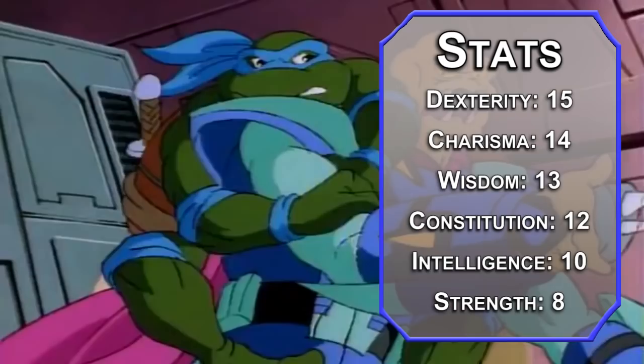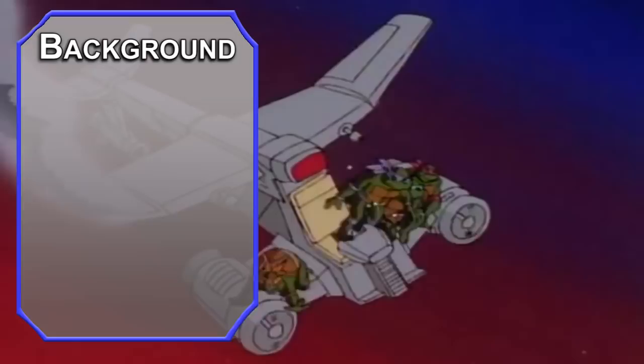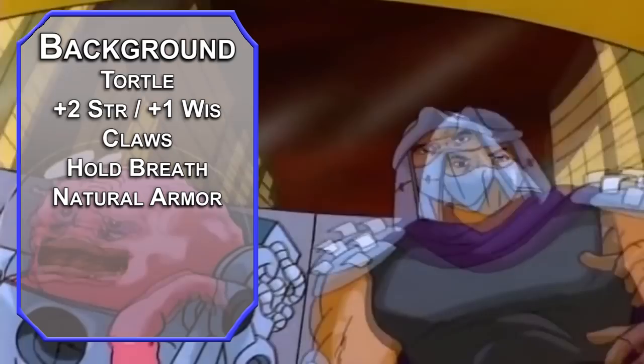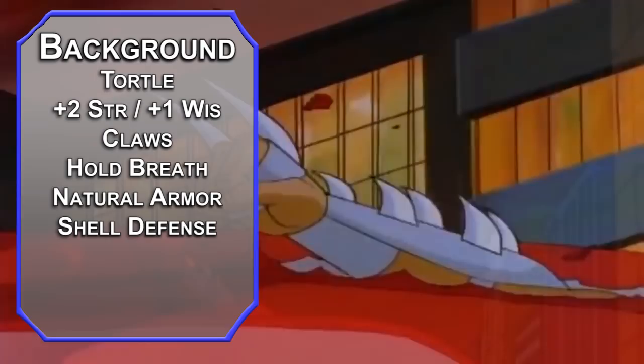If you know about the tortle race, you probably saw this coming, but Leonardo is a tortle. They get plus two Strength and plus one Wisdom. They have claws, making their unarmed attacks deal 1d4 plus their Strength modifier — or zero in our case; we're using ninjatos, so who cares. You can hold your breath for an hour. You have a natural armor of 17 AC, which is nice because you can't wear armor. Thankfully, you can retreat into your shell as an action for plus four to AC and advantage on Constitution and Strength saves. You can't move until you come back out and you have disadvantage on Dexterity saves, but if someone starts throwing fireballs, pop out as a bonus action. Finally, you get the Survival skill from Survival Instincts.